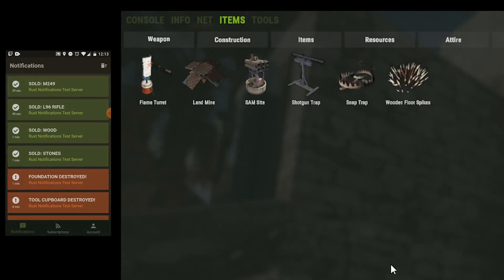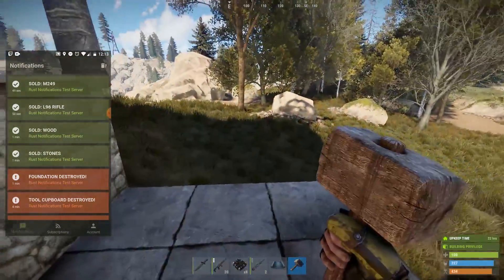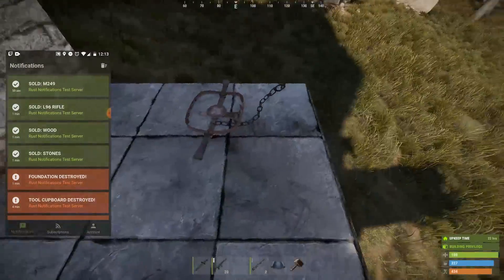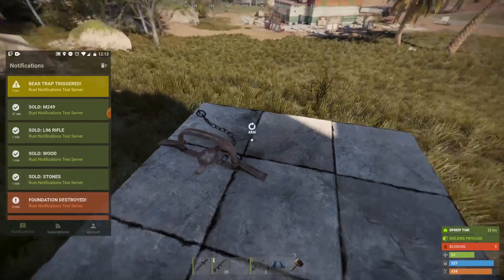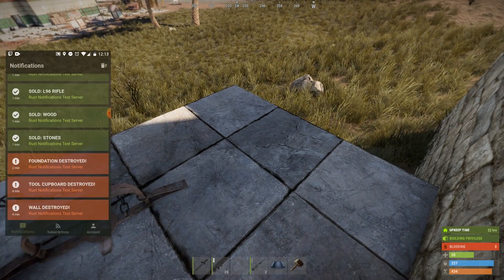The first feature added was the traps — all these traps are activatable via the app as well. I'm going to bring over a bear trap and place it on my porch. As long as all my traps are within my building privilege and I stand on it or activate it, I'll receive the notification. This feature is really cool because if you need to set up traps, you don't have to stare at them waiting — you can just set up the trap and look at your phone waiting for it to trigger.